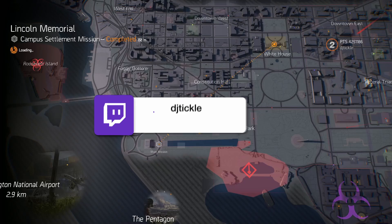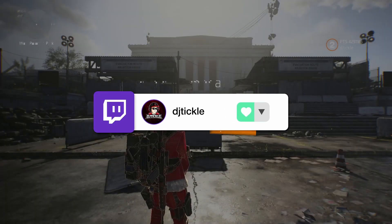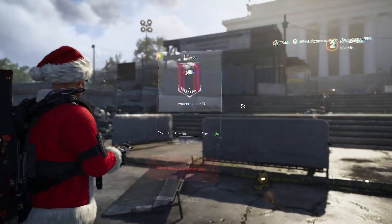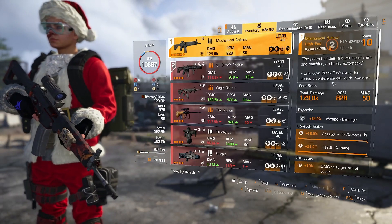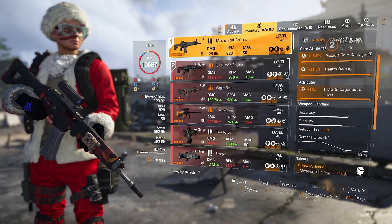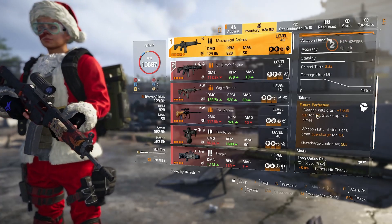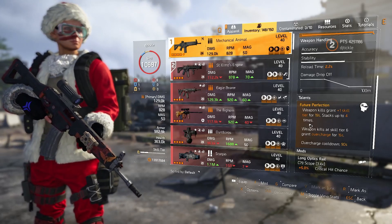What's up agents, welcome back to another Division video. We're dropping in at Lincoln Memorial to test something out on Heroic. I'm going to show you the changes made on the PTS to the Mechanical Animal. If we scroll down to the bottom, you can see weapon kills grant one plus skill tier for 19 seconds, and it stacks up to four times.